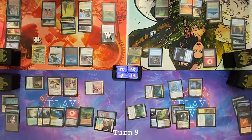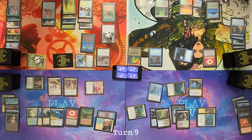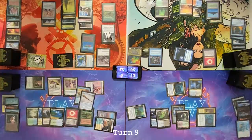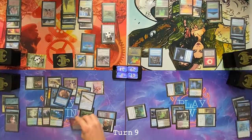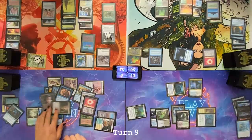Land for turn. Move to combat — three angels at Dylan, one angel and one Yasharn at Cameron. Block Yasharn, take four. I'll die. I had the Dramatic Reversal Isochron Scepter again — two games in a row — but not enough ways to actually go off with it. I can't go forever on those. Dead.